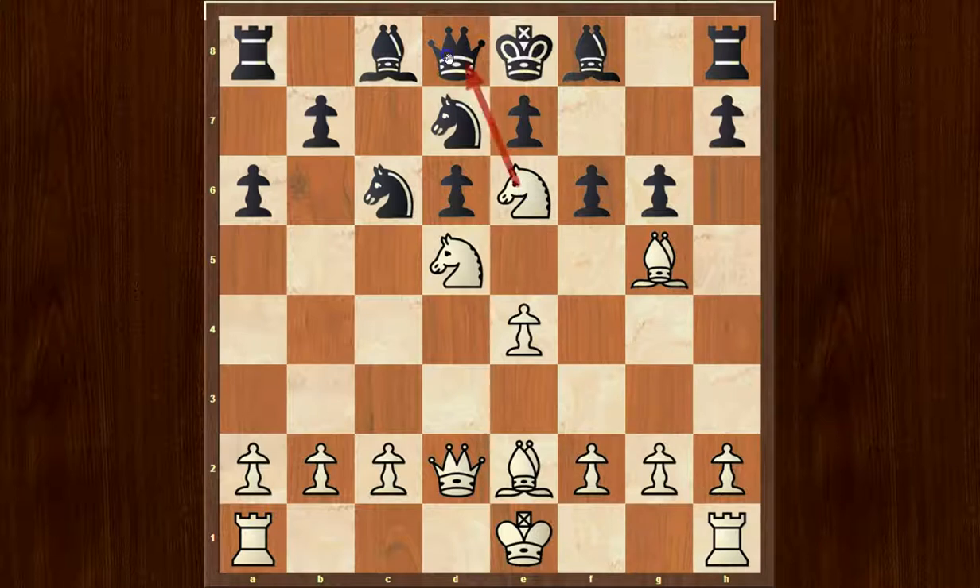This is attacking the queen. Now black played queen to a5, and actually black is lost. Now it's your turn — just pause the video and find the best continuation for white to check the black king as quickly as possible.